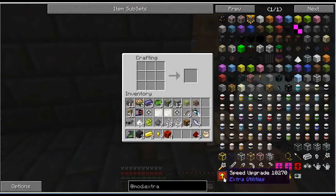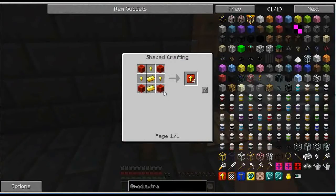We need to make these speed upgrades, which require four blocks of redstone, a cool piece of gold, and some gold nuggets to get you four. Not a very expensive recipe, really.